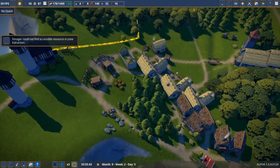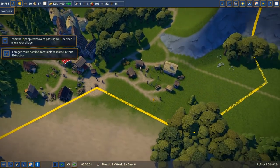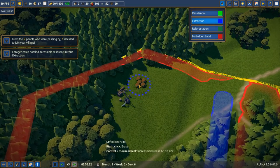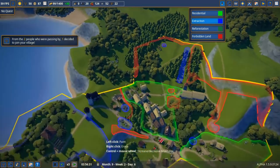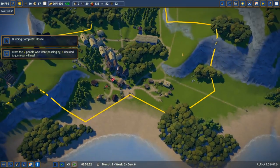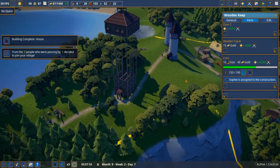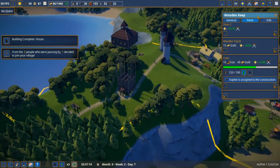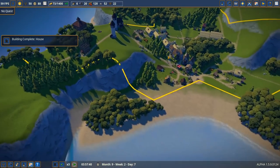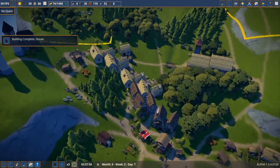The forger couldn't find an accessible resource — the berries are out, that's why. They'll have to go elsewhere, a long distance now. We'll approve that one for extraction. Looks like we're out of space until we start doing more military objectives. Let's make the military top priority — we need 190 planks delivered and we're at 120, so we need all logs turned into lumber.